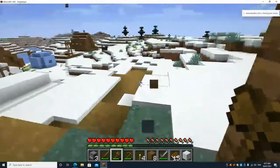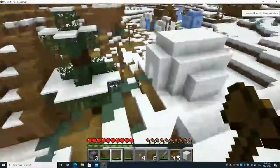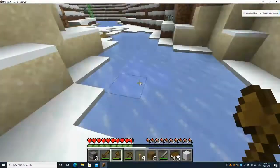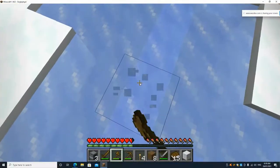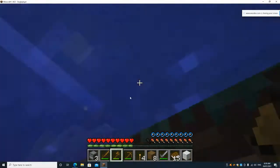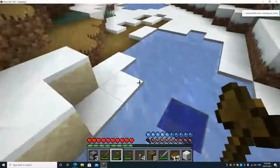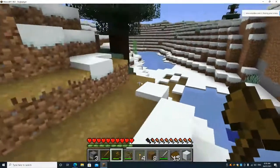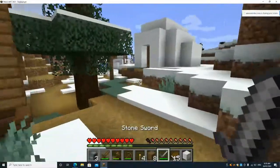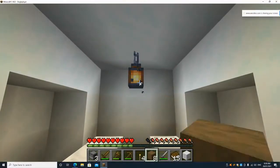I might go fishing — this is how you go ice fishing. I said I would do it last episode, so here we go. No fish in here. I just heard a drowned — okay I don't want to drown. I'm a very cowardly Minecrafter; I prefer not to die.